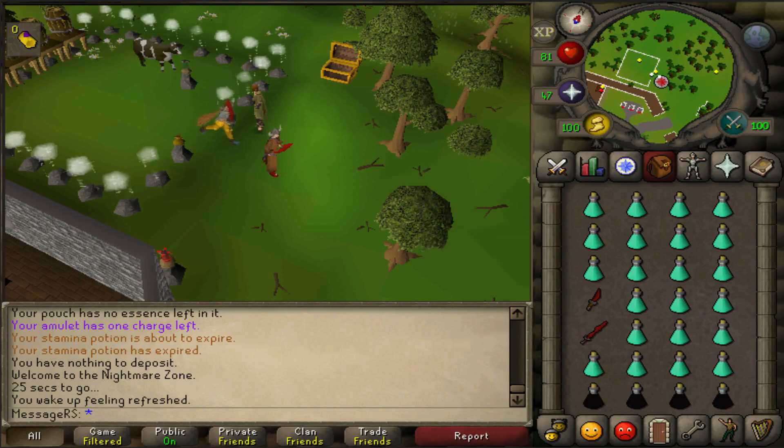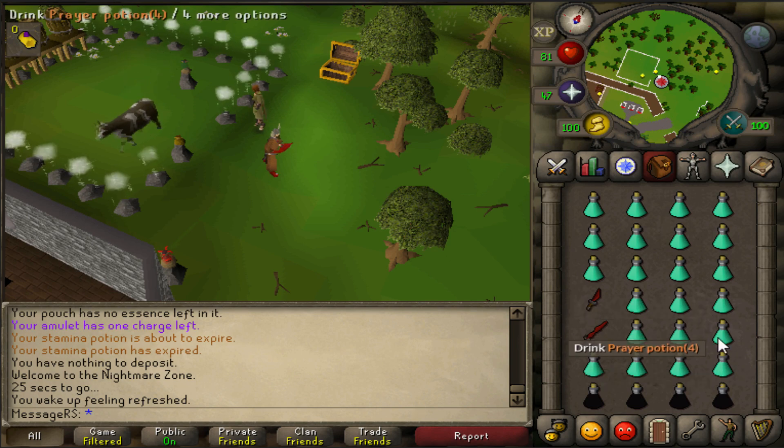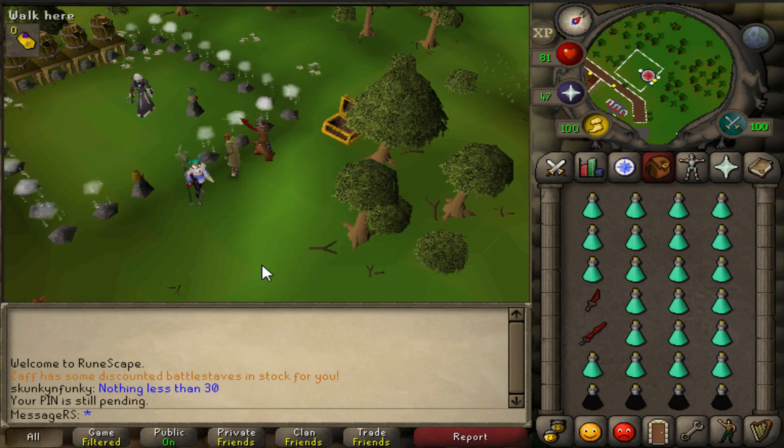That will get you more XP each trip. Next up is your inventory - this is what mine looks like. In general, you just want both potions to run out at the same time for maximum efficiency. If you test it out and notice that one of them runs out early, adjust your inventory accordingly.